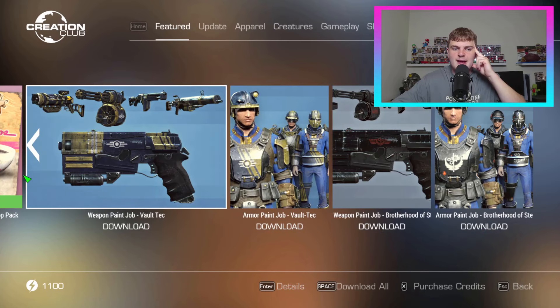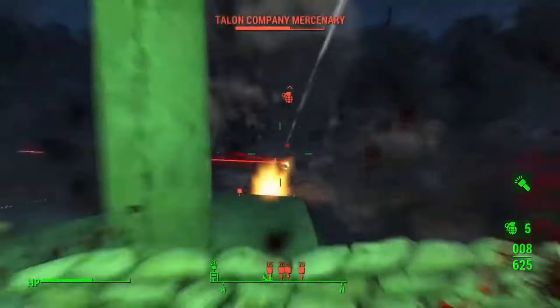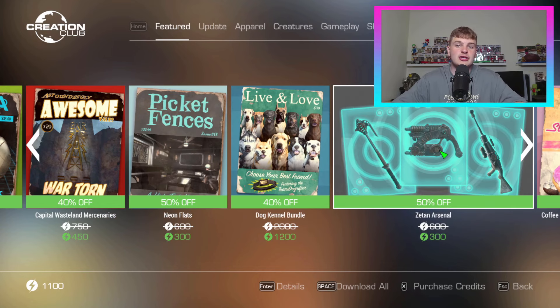So it's a huge update — a lot of good stuff here. If you want discount stuff, I highly recommend getting the Slocum's Joe one. The Neon Flats or Capital Wasteland Mercenaries are my three personal favorites. If you're a workshop builder, the Virtual Workshop is also very good. There's no real bad one in this week's Creation Club update. What do you guys think about this week's Fallout 4 Creation Club update? Leave a like, subscribe to the channel, comment your thoughts, and I'll see you guys next time. Goodbye.